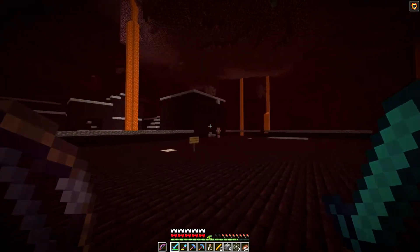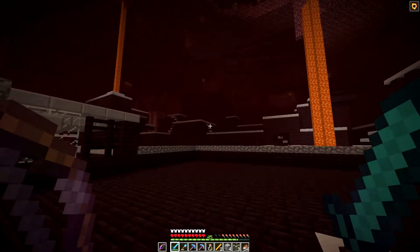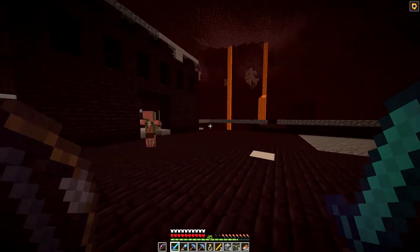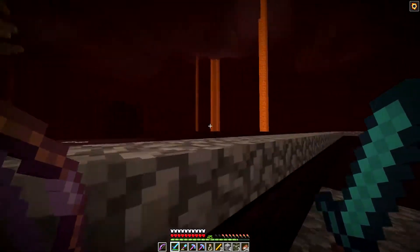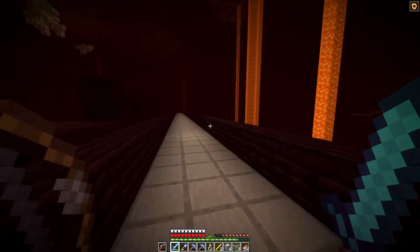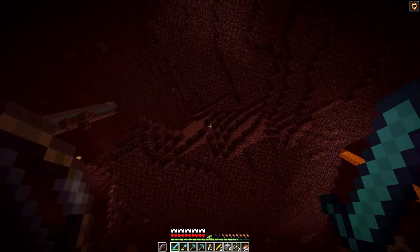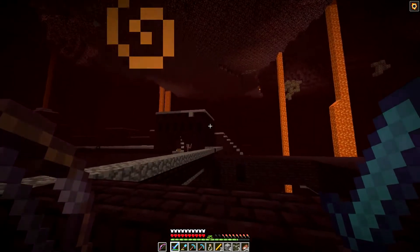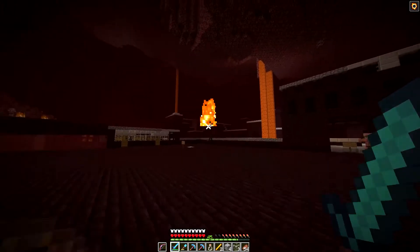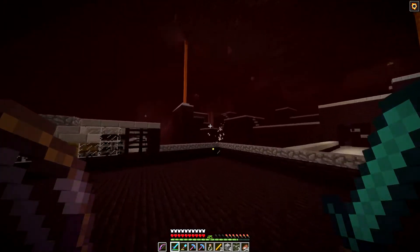So here we are at the fortress. This is where I've been getting my wither skeleton skulls. As you can see, I've spent a lot of time over here - I have completely slabbed this fortress, inside and out, so every rooftop is done. The inside's all done, and even these sort of run-along platforms are all half slabs. So nothing can spawn in this fortress - the only things that can spawn are wither skeletons, like that one over there. We are getting one or two mobs at the top, but it doesn't actually affect things that much.